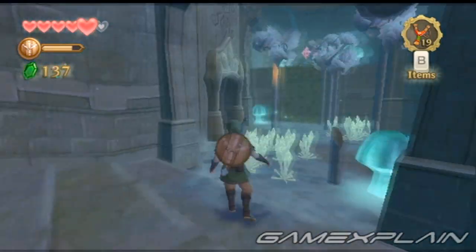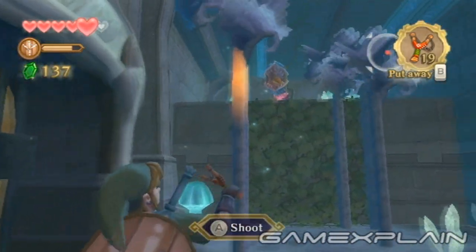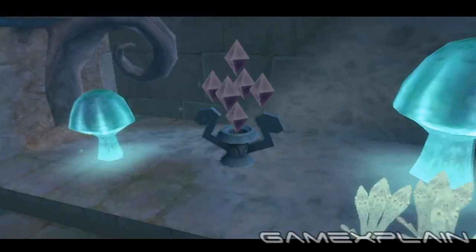When you reach the bottom, you'll discover a locked door. The switch is nearby, but it's guarded by a Deku Baba. Stand close to the door to aim around him with your slingshot. Now fire a seed to open the door.